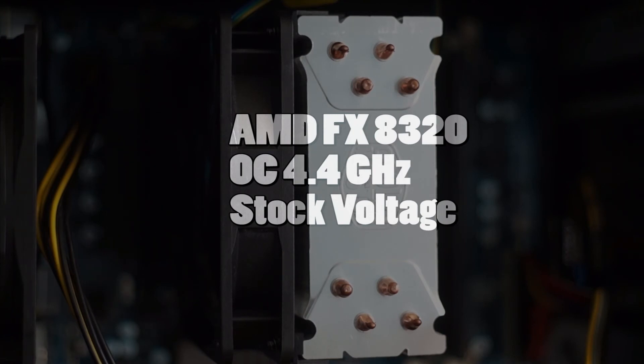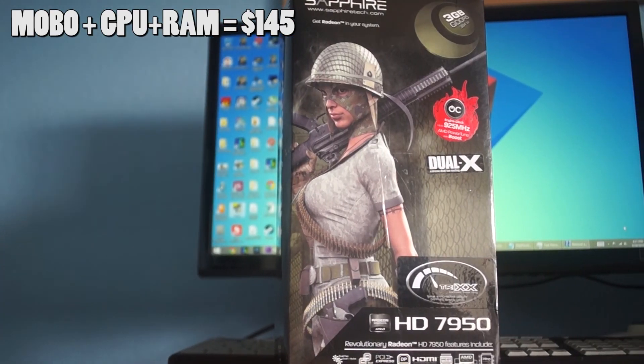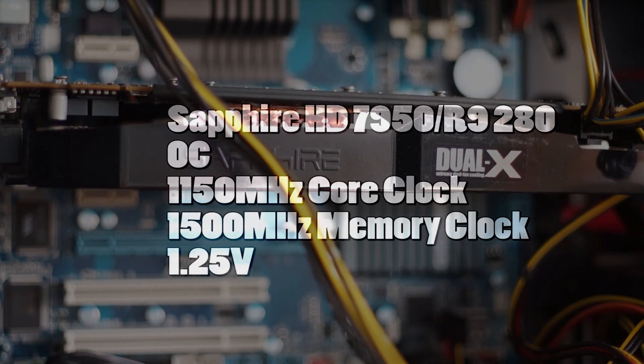For the motherboard and RAM, I chose Gigabyte's 970A UD3 and 16GB of Corsair Vengeance. For the graphics card, I chose Sapphire's HD7950, which I have overclocked to about 1150MHz on the core and 1500MHz on the memory clock.